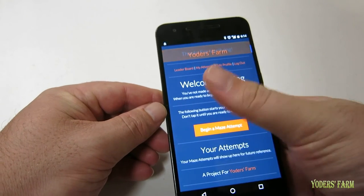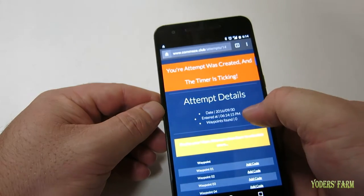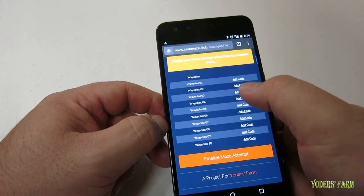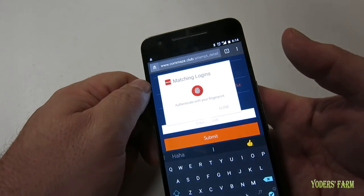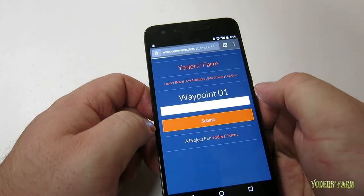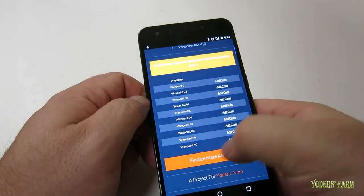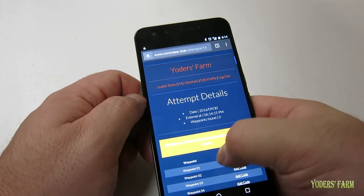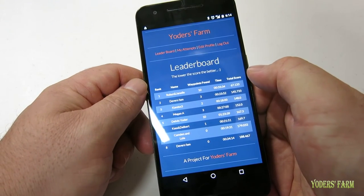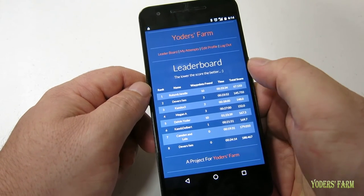Now we are on the main screen of the application. When you get into the maze you just want to go ahead and begin a maze attempt, and it will give you a screen with all 10 waypoints laid out. As you find one, you punch the code in. They're out there on the different waypoints, and as you put them in they'll turn green. When you're done you hit 'Finalize Maze Attempt' and it will redirect you back to the leaderboard and show you where you're at. Currently there are eight folks on the leaderboard and we'd love to see more names on there.